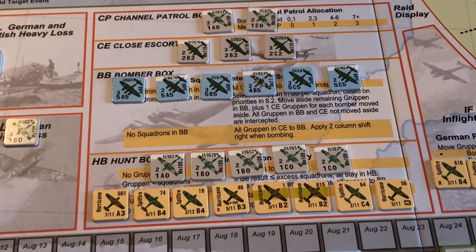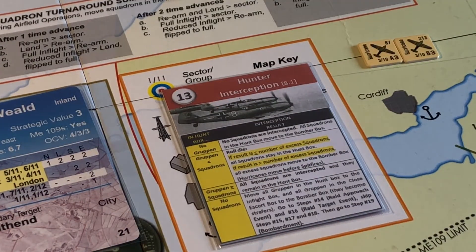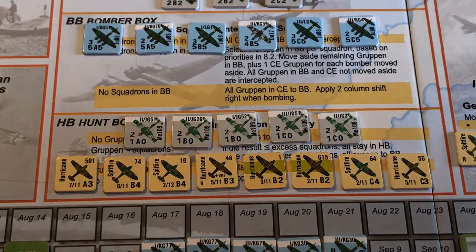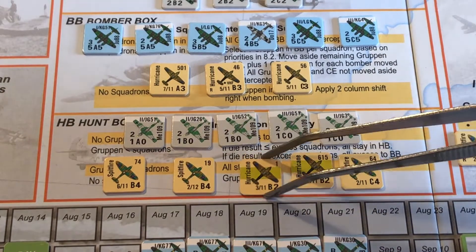Okay, so there we are. We've got eight squadrons against our five grouping. On our interception, grouping our western squadrons by three. So we'll roll a dice — if we get higher than a three. We've got a five, so three of them are going to move up, and it's hurricanes before Spitfires. There's an A, a B, and a C — so we'll go with that.